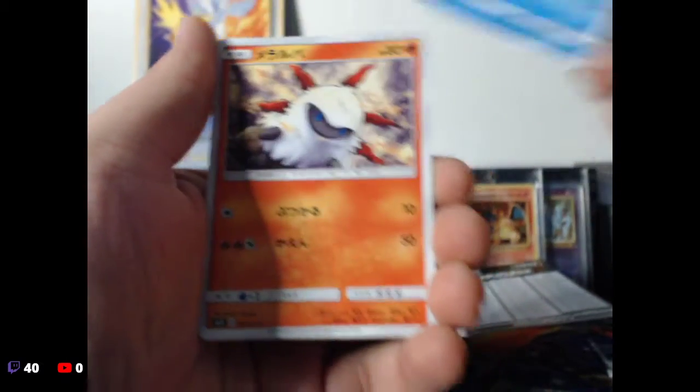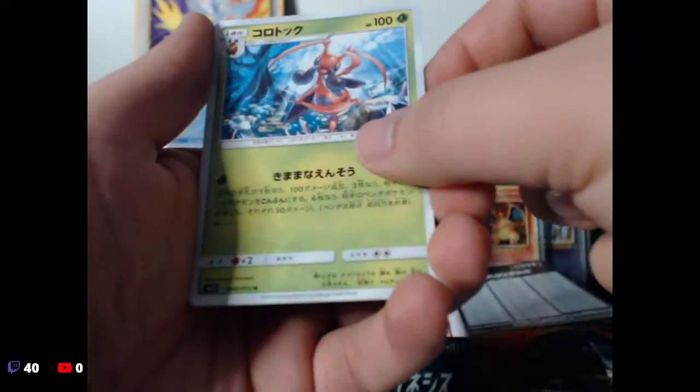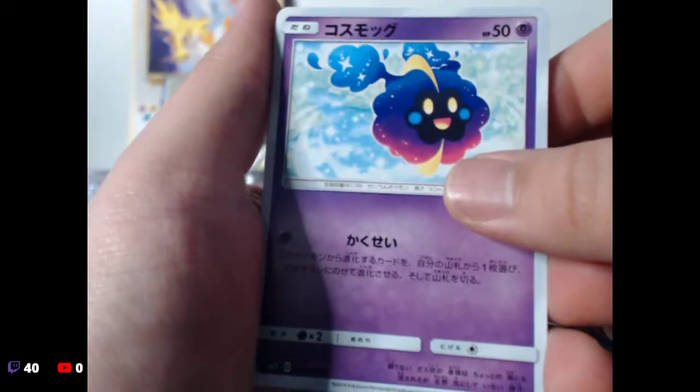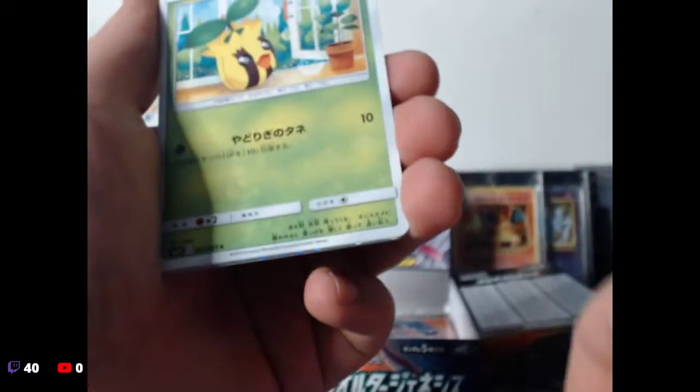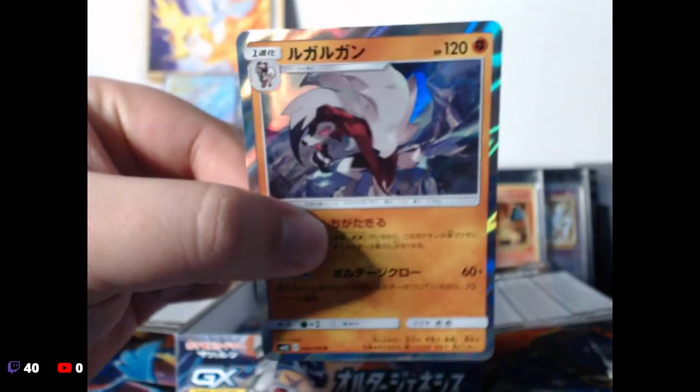We have Spheal, little Larvesta, Togedemaru I guess, Kricketot's evolution, and I forget his name. Come on, I know we can do better than this. I mean, we got one super lit card — I'll be sure to show it at the end. Sunkern, Snorunt, Lycanroc holo — looks pretty good.